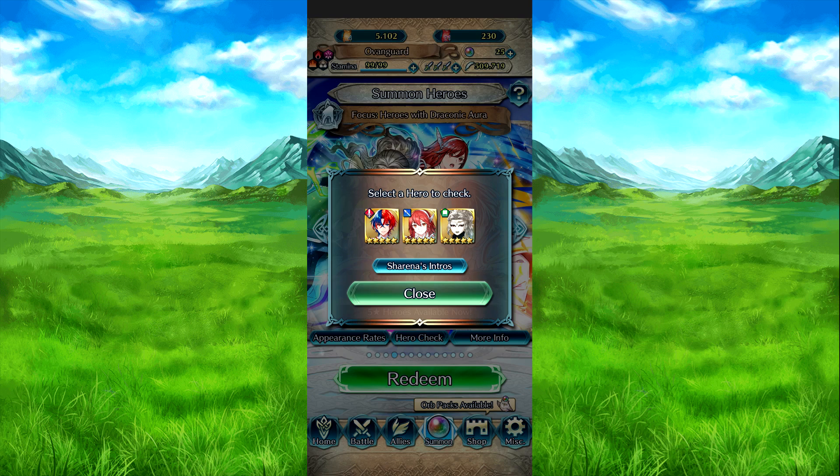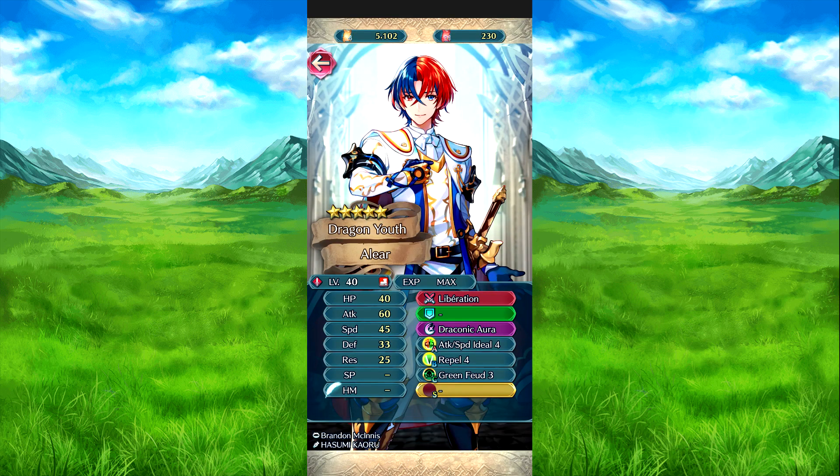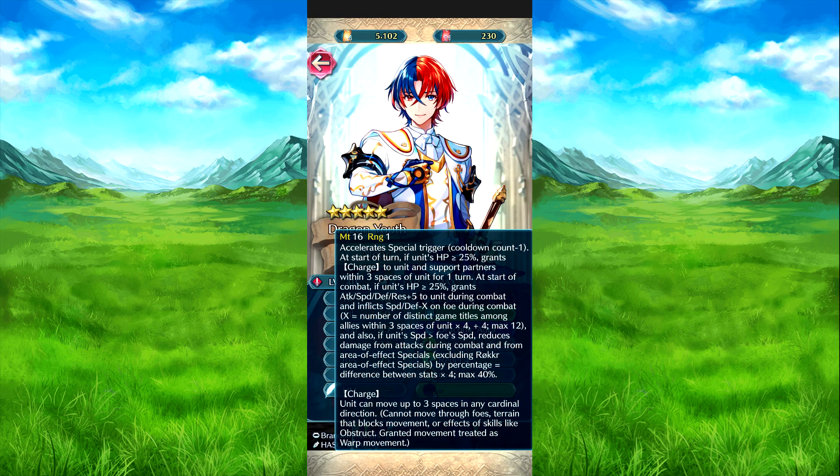So with that said, let's go into the units. We have Aaliyah with his weapon liberation. The Assault special triggers minus one at the start of turn if HP is 25% or above. It grants charge to both him and support partners within three spaces of him for one turn. Then at the start of combat with HP 25% or above, it grants attack, speed, defense, and resistance plus 5 to him during combat, and affects speed and defense minus X on the foe. X is the number of distinct game titles among allies within three spaces of him, times 4 plus 4, max is 12.